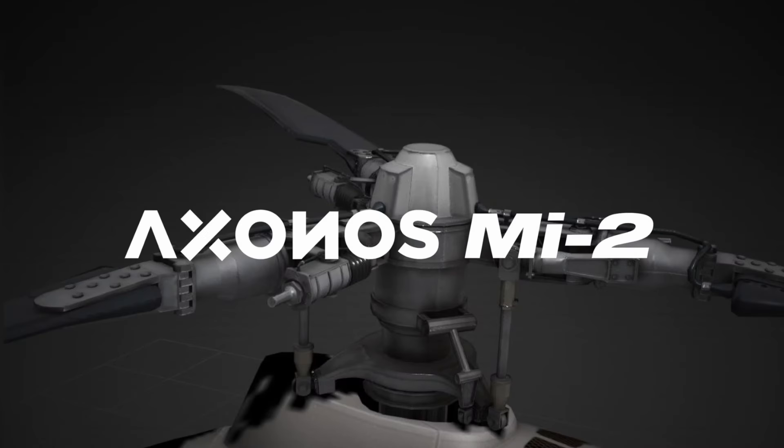Hello everybody, and welcome back to another episode of Microsoft Flight Simulator. Today we've got some really awesome news. Axonos comes out with the MI-2, AnyBuilds A320 V2 is out with Sim Update 15 now released, as well as a new 787 and a really awesome promotion from Pimax. So stick around.